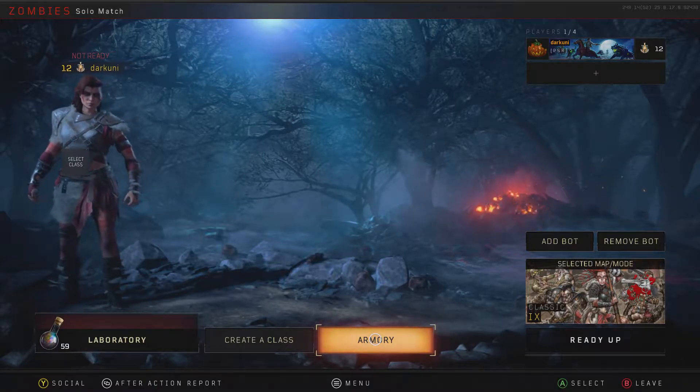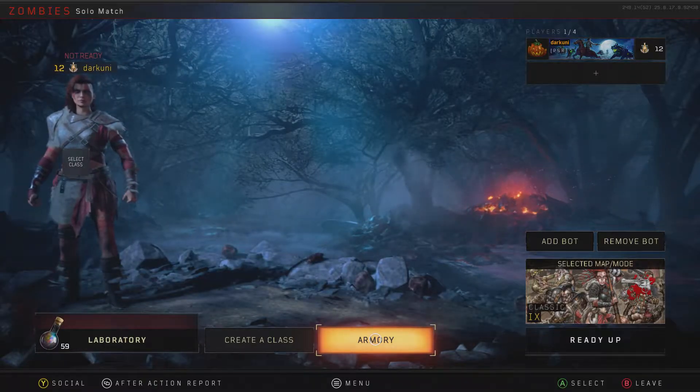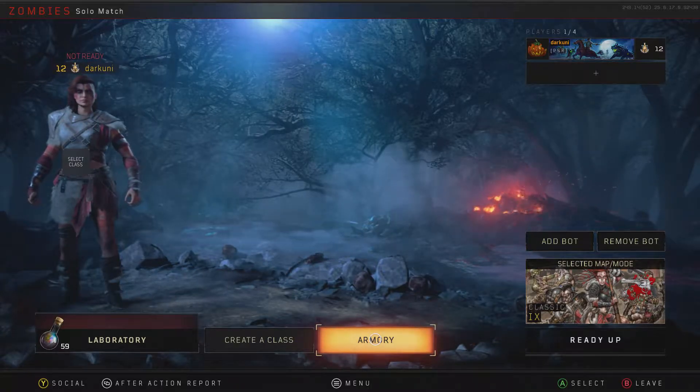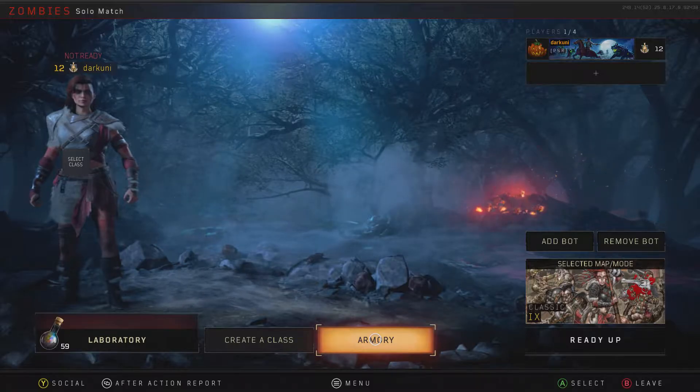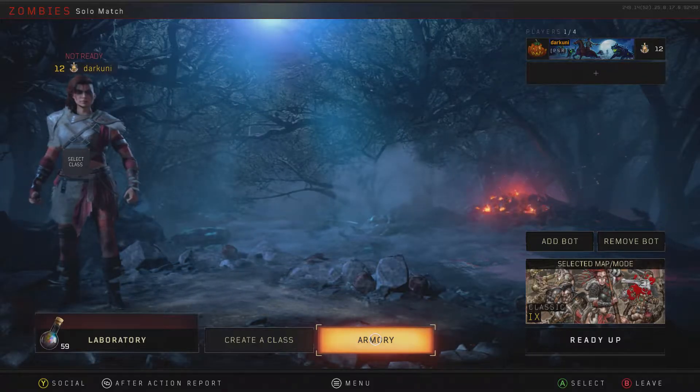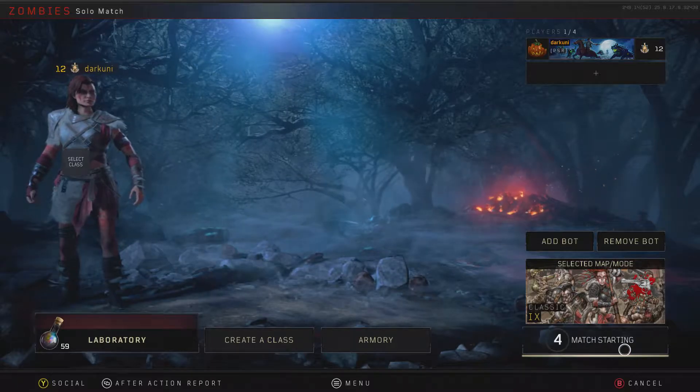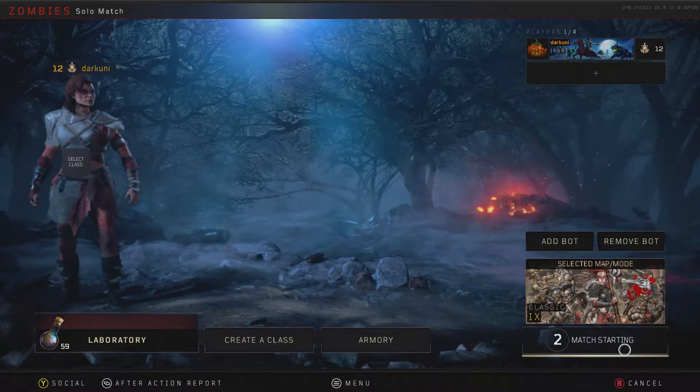Hello there everybody, Shane Armonroe here. I'm going to walk you through some of the very basic things on the IX map. This is Zombies on Black Ops 4. I don't know much, but I'll show you what I do know, and maybe it'll be useful to you. We're here on the Xbox One. Normally I would do this on the PC, but I already had everything fired up, so we'll do it here.